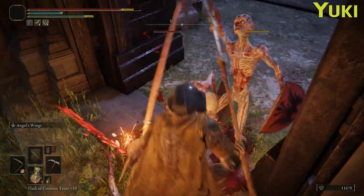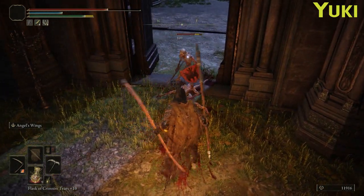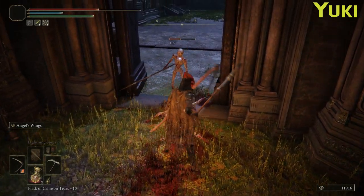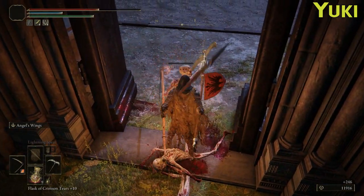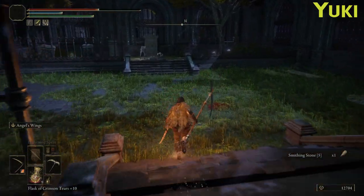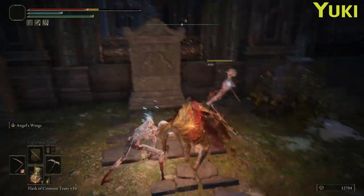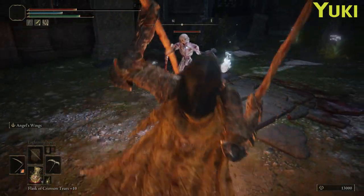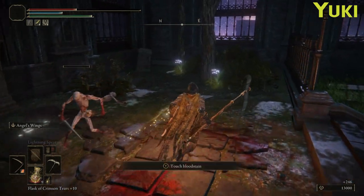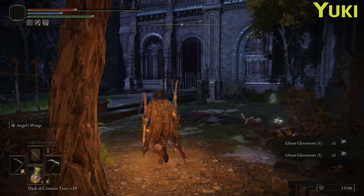These lads are not fans of my flame side. Smithing Stone 5 — that one's still useful to us because we haven't got any better bell bearings yet than 1, 2, 3, and 4.